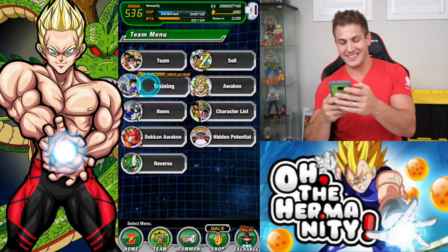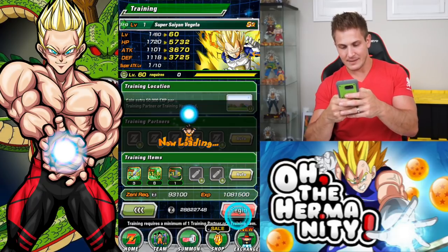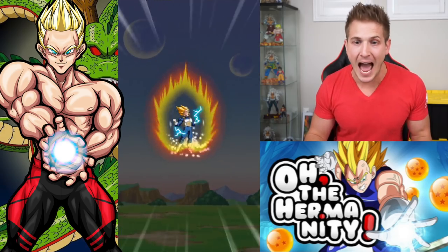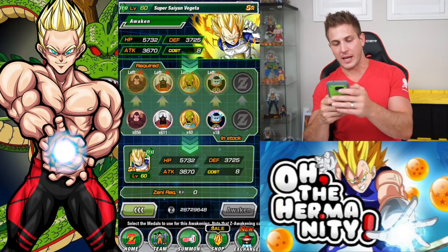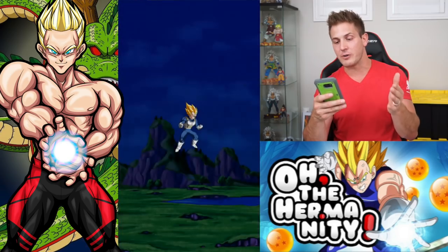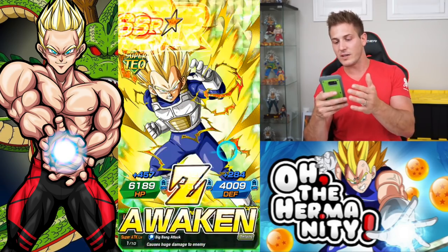Let's try one more time. I can't believe that. Stop messing with me, Vegeta. Dokkan's had a little attitude problem lately with me - not giving me the units I want. Didn't give me my Broly, didn't give me the new Goku, Master Roshi, or King Piccolo. What's going on?